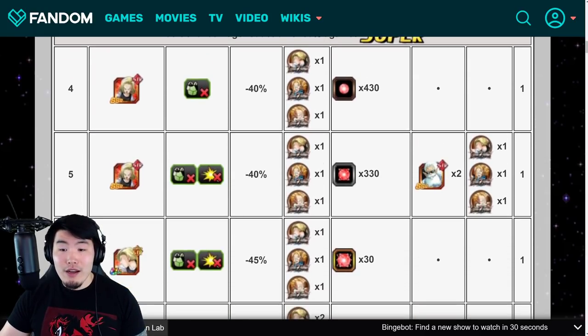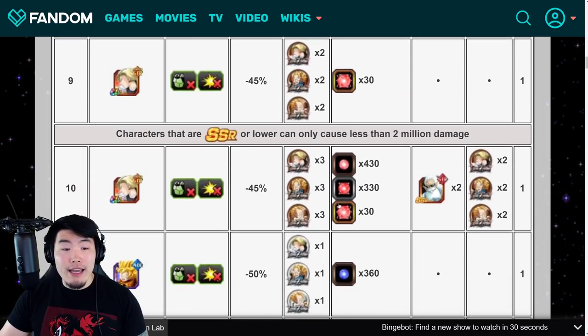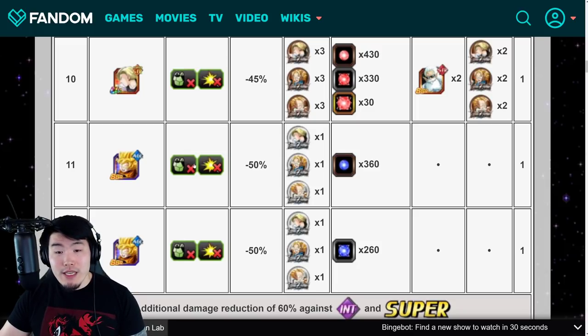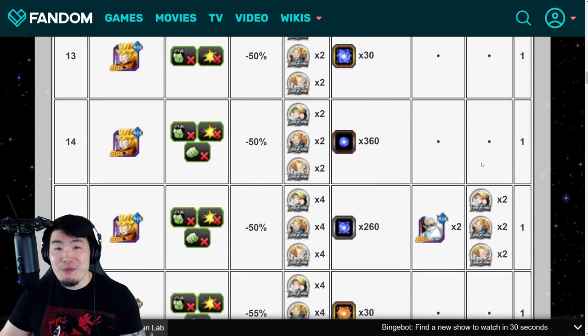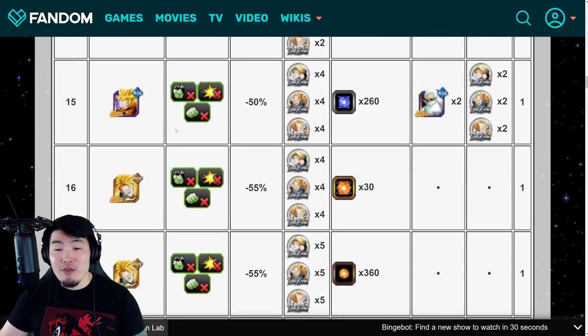As we go along we're getting more medals, still facing Android 18, and then there's the Dokkan Awakened Form and some more STR Orbs. After level nine, SSR or lower rarity characters can only cause less than 2 million damage. After level ten we're switching over to Goten, and from level 12 and beyond there's additional damage reduction of 60% against INT Types and also all Super Types. So don't bring any INT Types if you can. Then we switch over to Trunks after level 15.